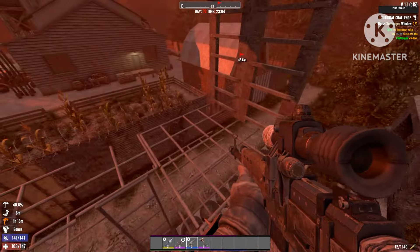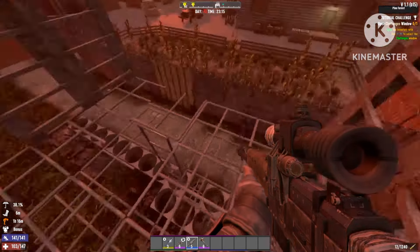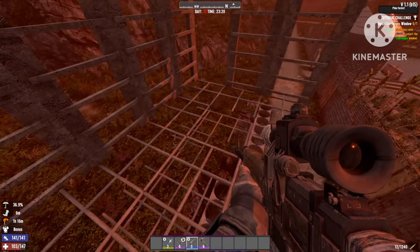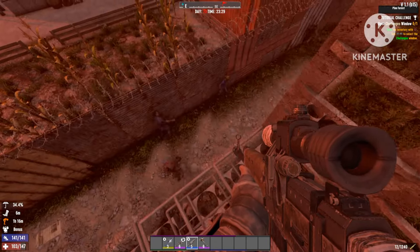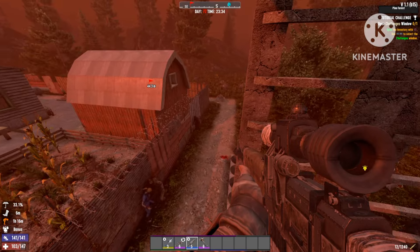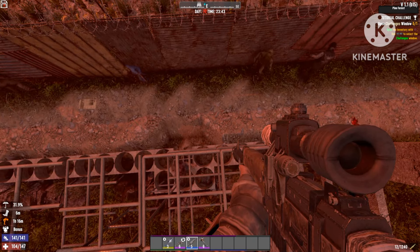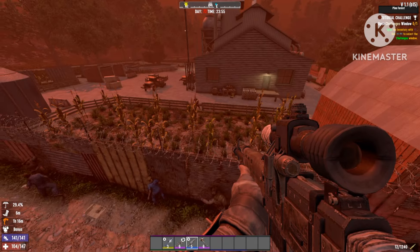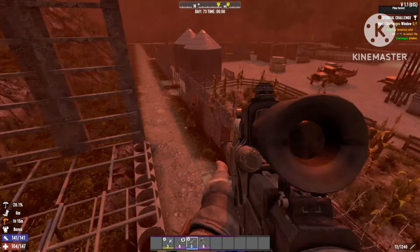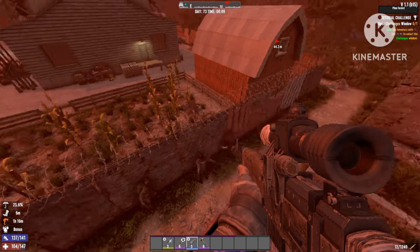Like you can see, even though it's a 64 zombie wave, only a few of them will come through each time because the rest will be on the side of Trader Rex trying to attack the fence, trying to break that. The ones that actually come for you will just go right over here, creating the perfect shooting range for you. They will all just stack up against that fence, making it easy for you to take them out with a sniper or any type of gun you want to use.